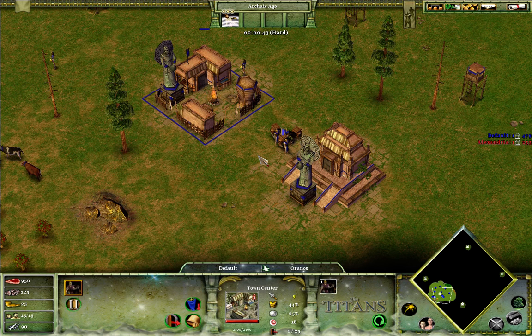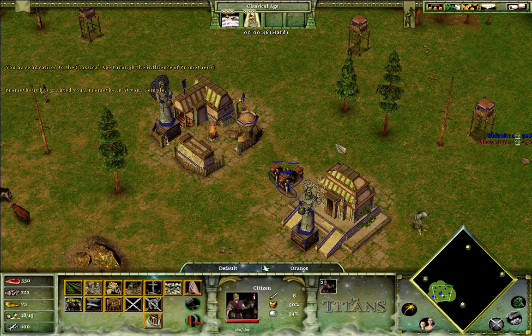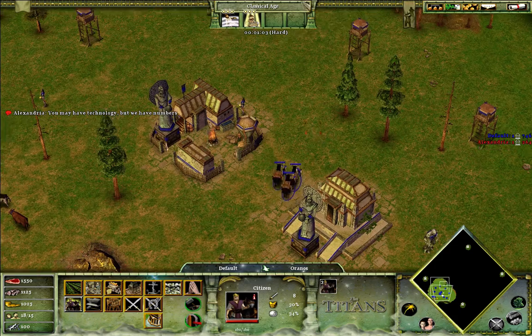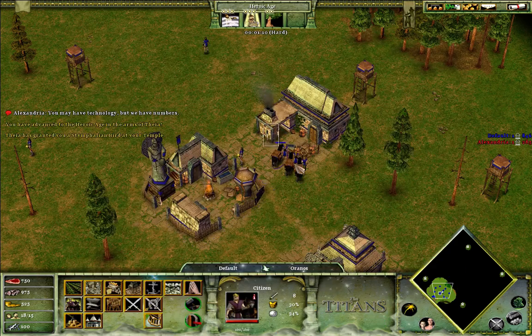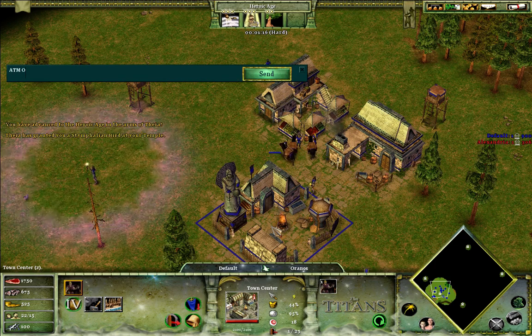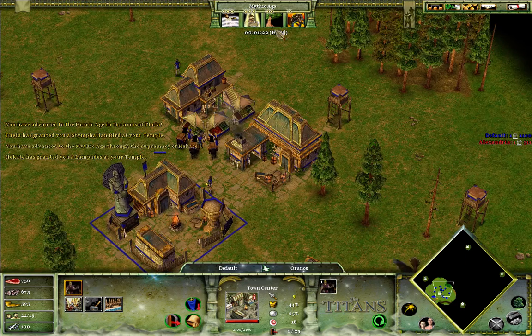Now let's show the age-up hotkeys. I press Q to age up and there you go — it's pretty sweet. Now testing for Age 3: press W and there you have it. And the last one — press E and bam, all done.